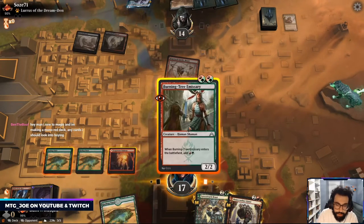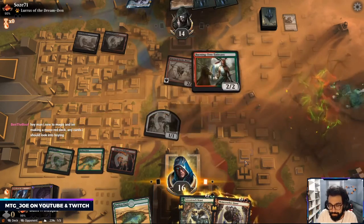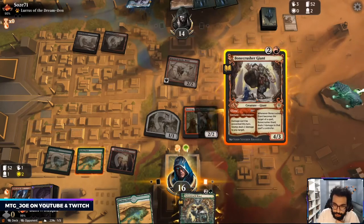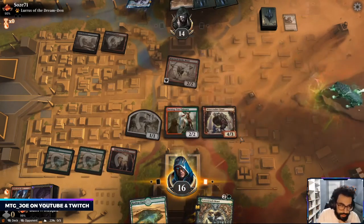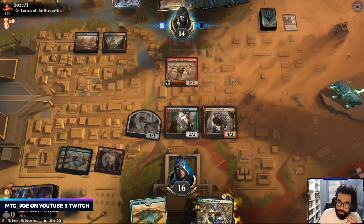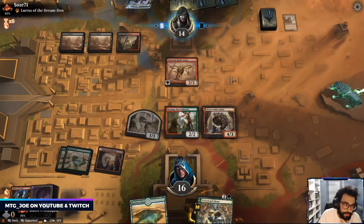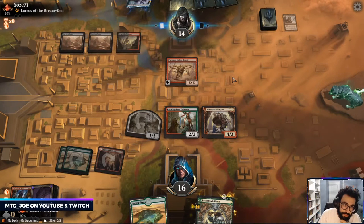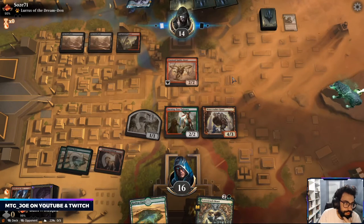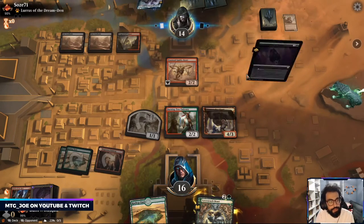Are you playing Standard or Historic, Ben? Going to go Bone Crusher here, because if they kill this I can always attack in with this. Probably trade with Wayward here just to keep it off the battlefield. If you're looking at Standard, Bone Crusher is probably one of the best cards in the format.